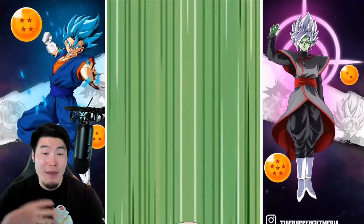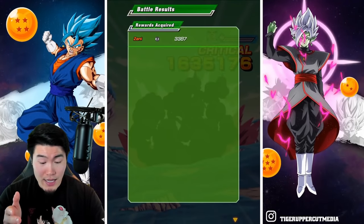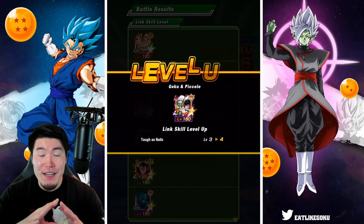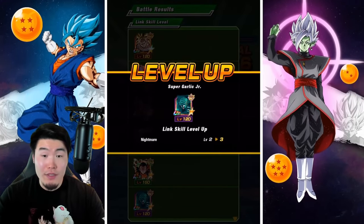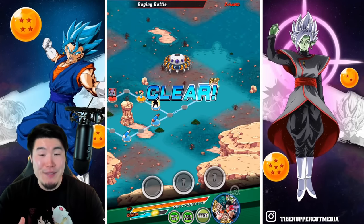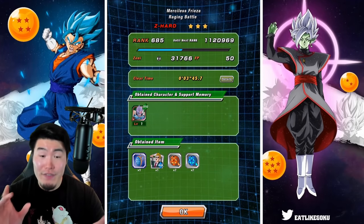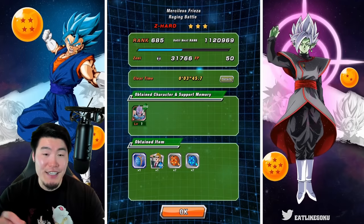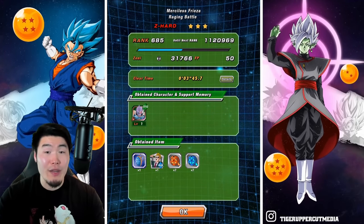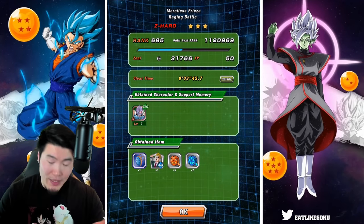From my experience, 8-9 is the best stage for auto link farming. Hopefully this video helped some of you who were having trouble finding a good stage. I tried 23-8 quite a few times when the update first came out and it just wasn't working. It physically hurt me to see all the potential link levels I was missing with auto on 23-8. So I did my research and I feel like 8-9 is the one.